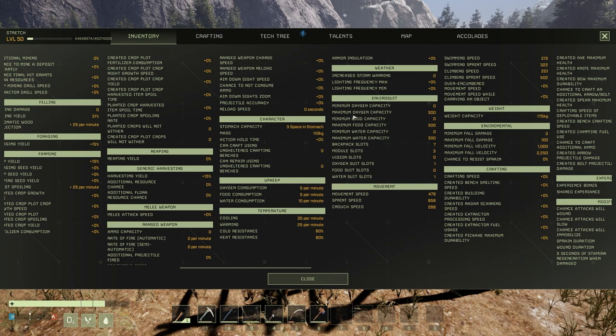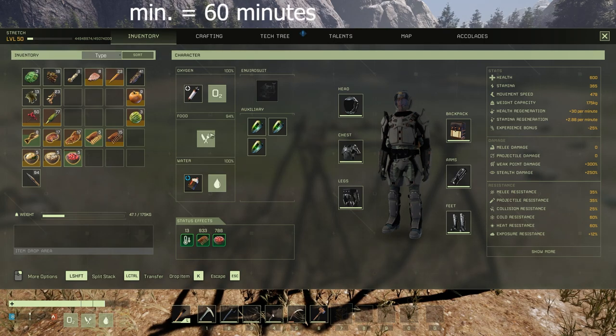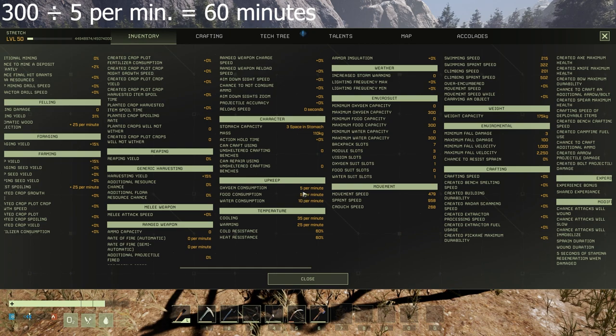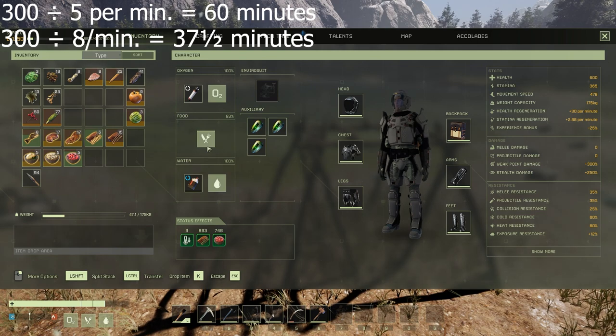Your envirosuit says you have a maximum food capacity of 300. So 300 divided by five per minute is 60 minutes — that's how long your food lasts with the negative 25% buff. Normally without food buffs, it's eight per minute. So 300 divided by eight is 37 and a half minutes until your bar reaches the bottom and you start dying, taking hit point damage.